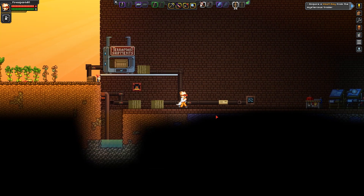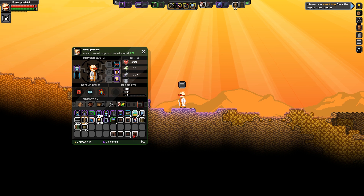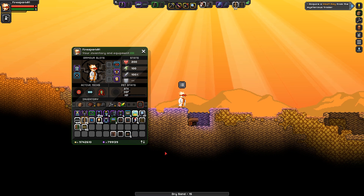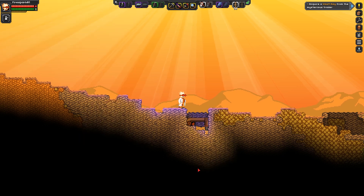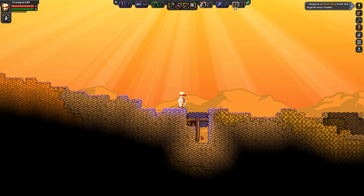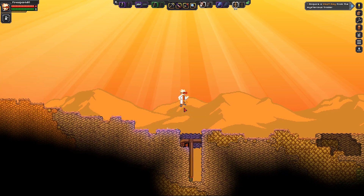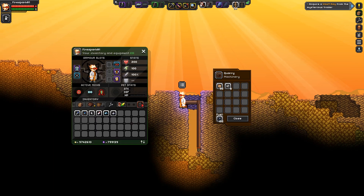Last but not least, the quarry. It takes fuel as well. You place it down and it extends until it hits a wall, then it's ready. Just put a little fuel in it and it starts digging a hole for you, continuing down automatically. It's a great way to automate mining — you could set up a bunch of these connected to a pipe network and AFK while it does its thing.